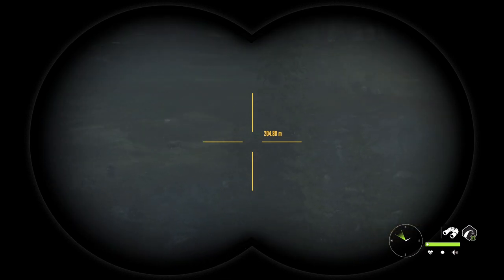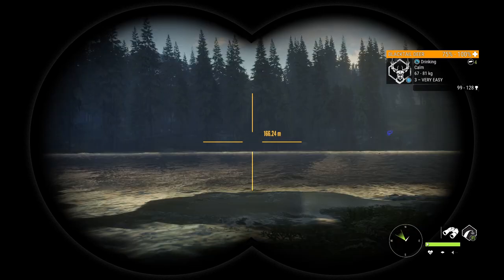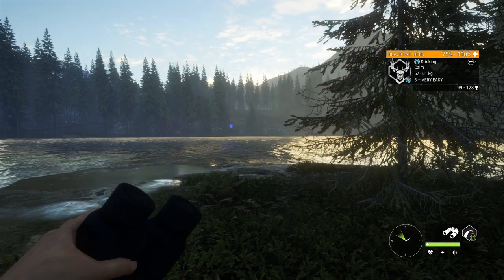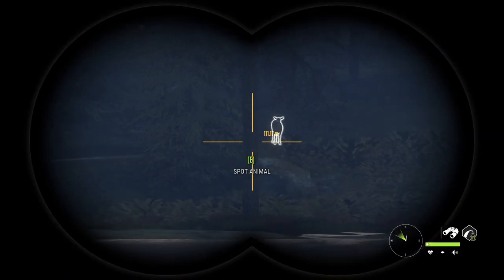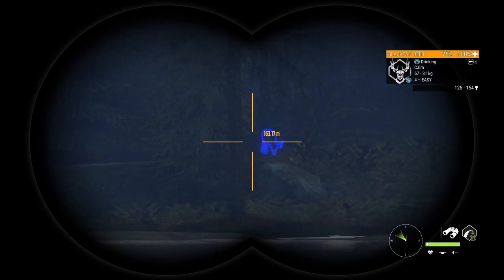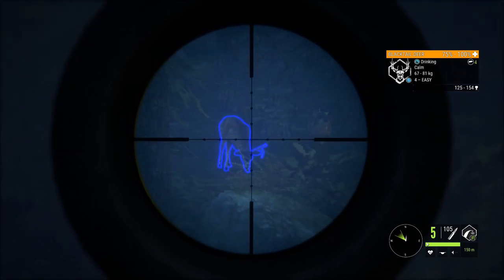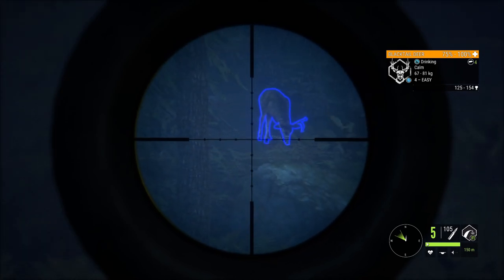Right out here we have our first blacktail of the hunt — a couple of them, none very impressive. I'll clarify the challenge rules: no ducks, but I will take a rabbit because they aren't extremely common like ducks are — ducks are probably the easiest animal in the game. There's a decent blacktail, level four, but he's not max weight estimate so he isn't that decent. We'll still take him anyway — as soon as he lifts his head we'll smoke him.